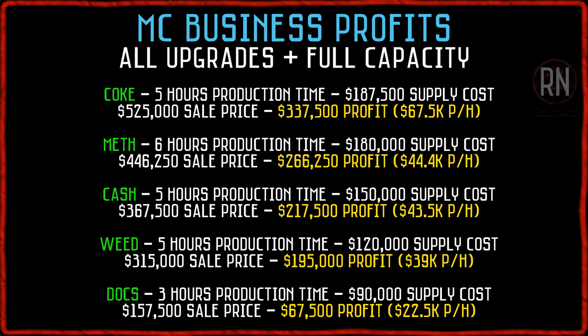In terms of what's most profitable, you can check out all of the details in this breakdown I've put together. Leading the charge is Coke, which will earn you a tidy 67.5k per hour in profit, then a bit of a drop down to Meth at 44.4k per hour, which is closely followed by Cash, Weed, and Document Forgery right down at the bottom. Really the only ones I'd recommend are the top three. Weed may be worth considering if you already own a nightclub and plan on earning some extra money from the businesses that way.